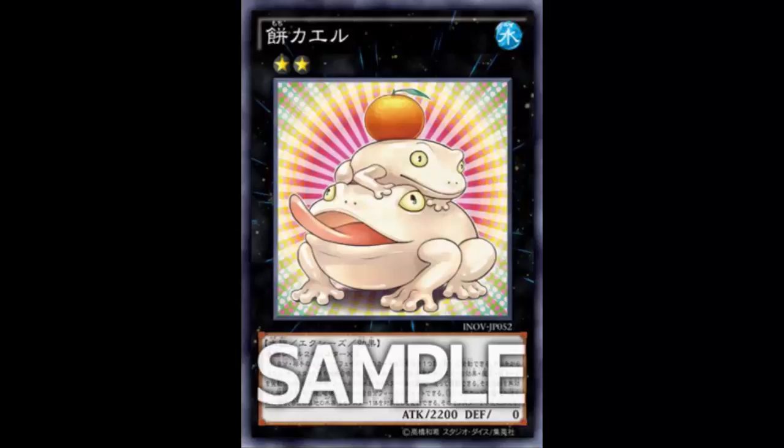Frogs are always paired with Monarchs, and Toadally Awesome deserved to be banned. On top of that, I had a friend who played frogs and cheated - he thought that with Swap Frog you could keep returning it to hand and keep sending a frog every time you summoned it. He basically thought you could summon Swap Frog once and send all the frogs in your deck to the grave. He didn't read his card.